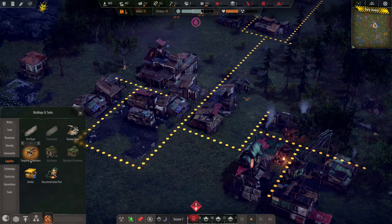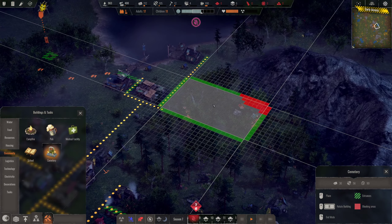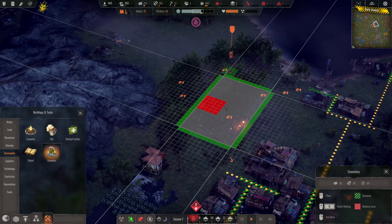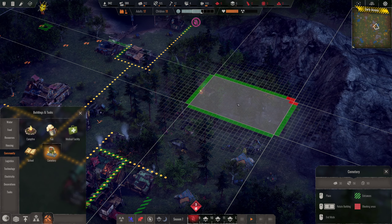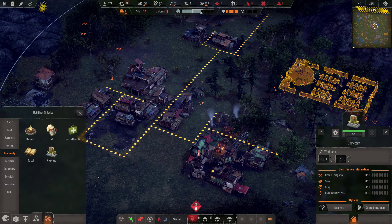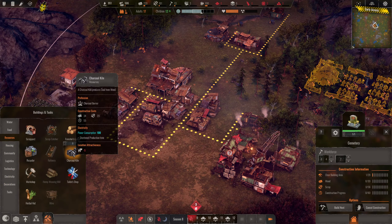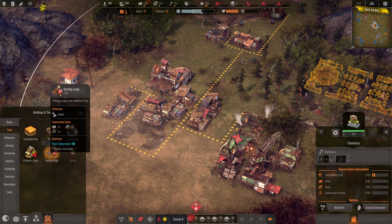We've got four extra people now. We have our storeroom up there, so that's good. We definitely want to get a cemetery going early on — people will start dying in this game pretty quickly, so you want to make sure you have somewhere to put the bodies. I'll stick it off over this side right here and assign a mortician. A charcoal kiln would be good, and we also probably want to get some more food coming in — so let's do a hunting lodge.